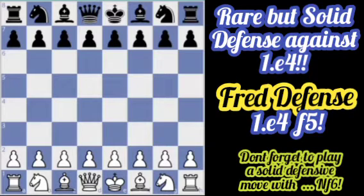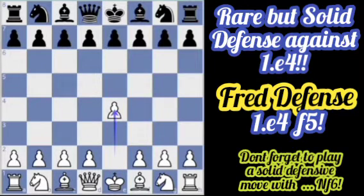Hi guys, welcome back to Chess to Matiuso. On this video, we will tackle a rare defense from the black perspective, and it is the so-called Fred Defense, which starts with the moves 1.e4 and f5 for black.